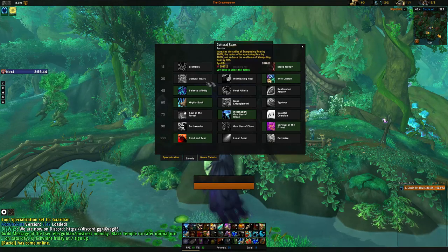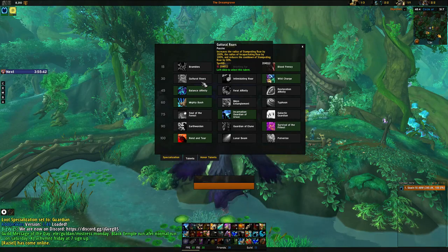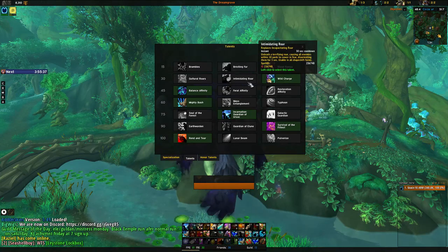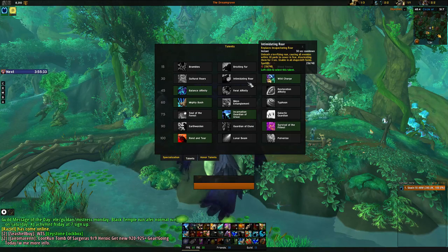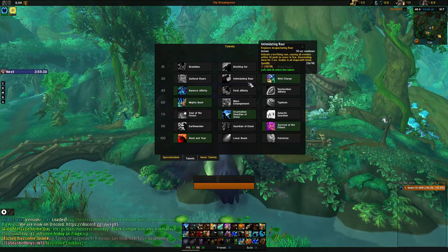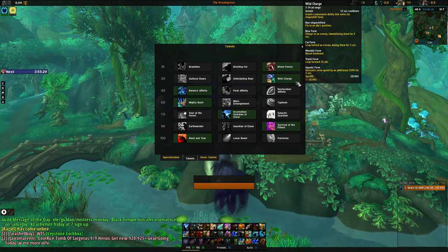Guttural Roars provides the highest group benefit by improving the range and cooldown of Stampeding Roar, meaning you can use the speed buff for your group more often. Intimidating Roar replaces Incapacitating Roar and causes its disorient to not break on damage — only useful if you require an AOE stun. Wild Charge provides various extra mobility depending on which shapeshift form you are currently in.